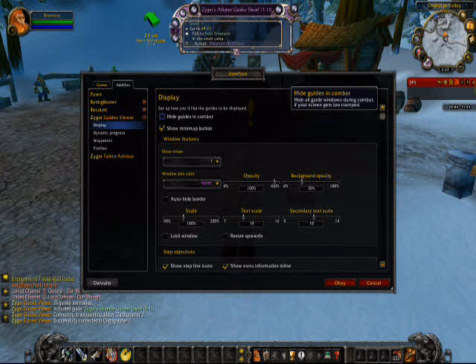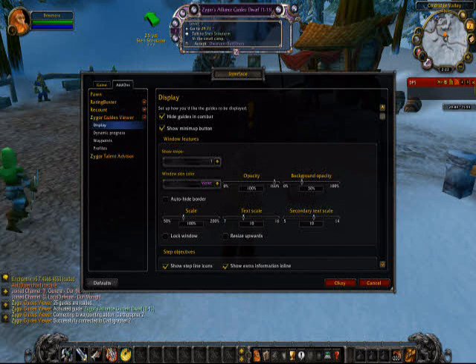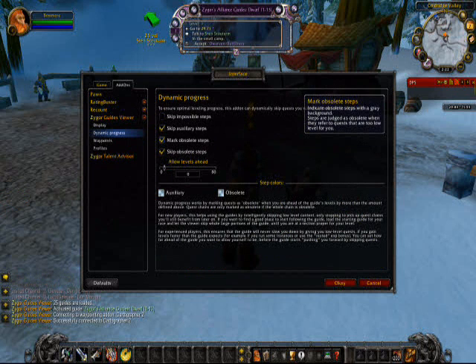Another thing you should do is click on 'Hide Guides in Combat.' Depending on where you're going to be putting the guide screen, that may cause some issues — if you've got a narrower screen, it could get in the way of seeing what your enemies or spell casters are doing.